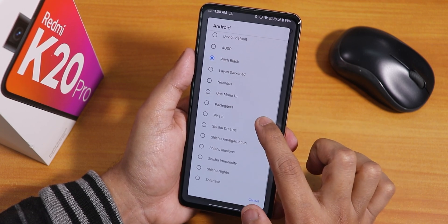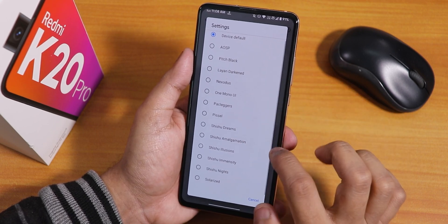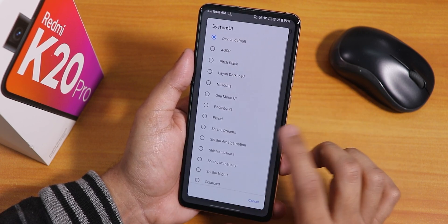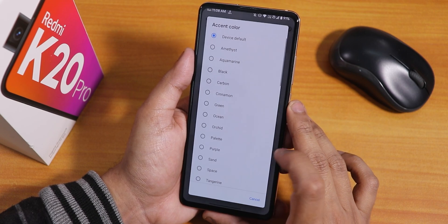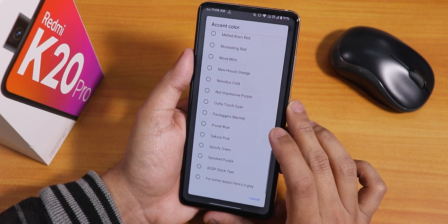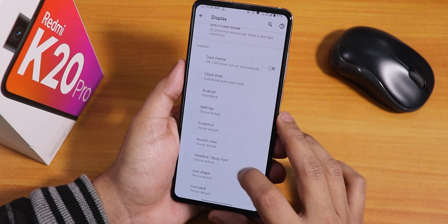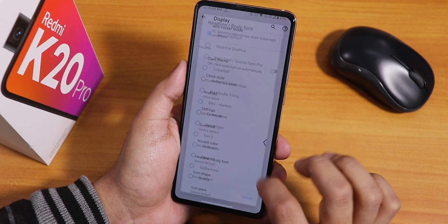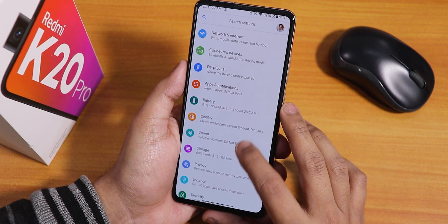The power menu shows smart home controls and an advanced reboot option to reboot to recovery or fastboot. In display, there's dark theme and a clock style section with many options. In Android settings there are pitch black options, and you can set pitch black separately for system UI, Android, and settings. In accent colors there's a plethora of options — a wide variety including a gray option noted by the developer. Headline and body fonts have many options, and there are icon shapes and icon packs available too.